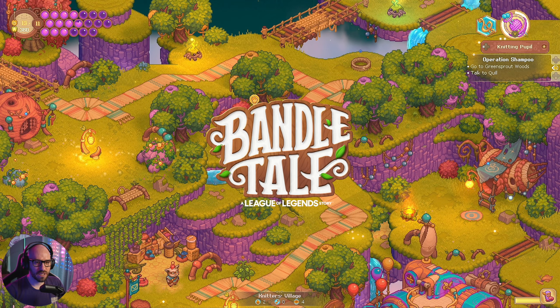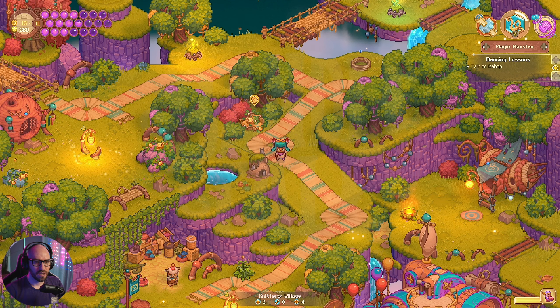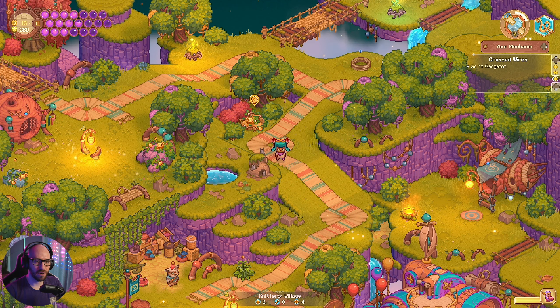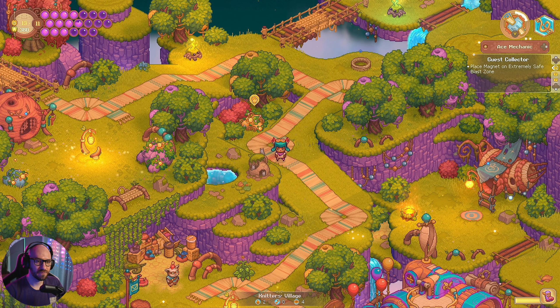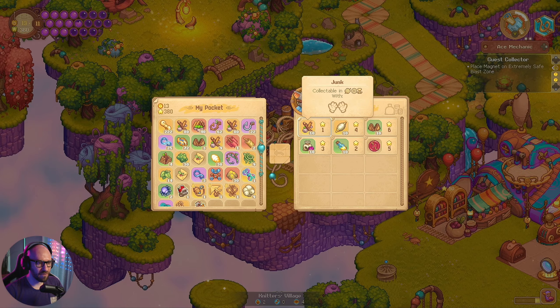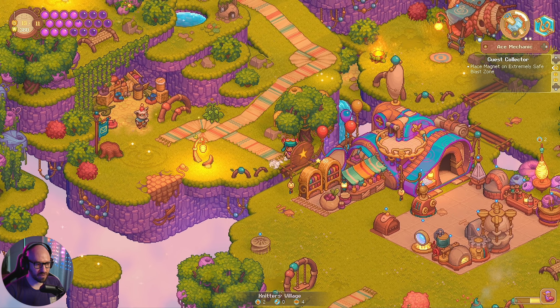Go to Green Sprout Woods, talk to Quill, talk to Beepbop, and place the magnet on the Extremely Safe Zone, and repair Coggle and go to Ganch Down. We got quite a couple of things we gotta do here. Unfortunately we don't really have a magnet though, so that's gonna be a bit of a problem.